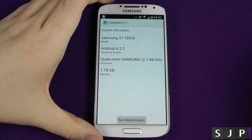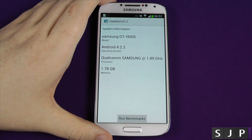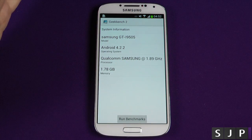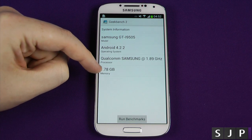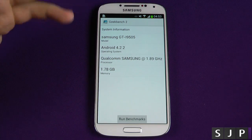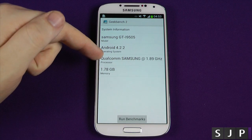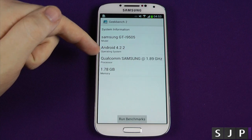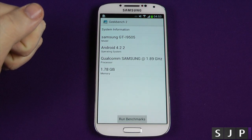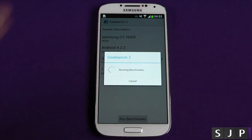Last but certainly not least, we have Geekbench 2. I've not really run this one in previous videos, but a lot of people keep saying to run Geekbench because it seems to be a universal benchmark. As you can see, it's showing a memory of 1.78 gigabytes — for some reason the HTC One shows 1.5. Running Android 4.2.2 on the Qualcomm Snapdragon 600 at 1.89 gigahertz. Let's run the benchmark and see what we get.